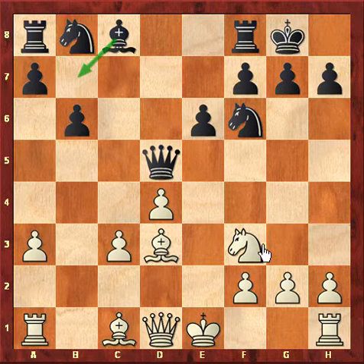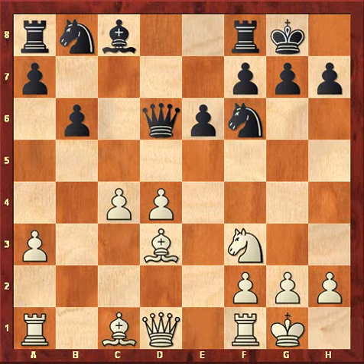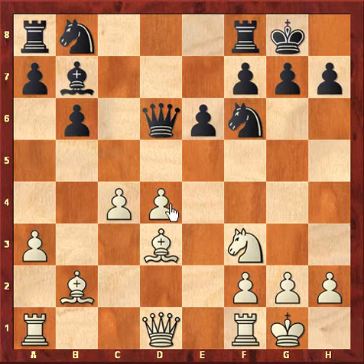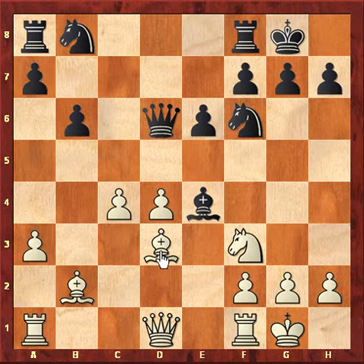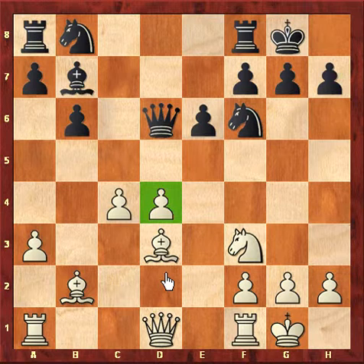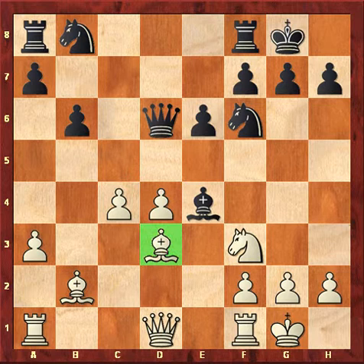c4, not allowing the queen to stay on d5. So, Qd6, castles, Bb7 — now he is simply threatening bishop into f3. After Qf3, Qd4. So, Bb2 supporting this d4 pawn. Be4, trying to exchange this strong bishop on d3. But I think the bishop on b7 is equally good with the bishop on d3. So I think black would have played a move like Nd7 maybe or even Rd8. Be4 is equally good, bishop into e4, knight into e4.